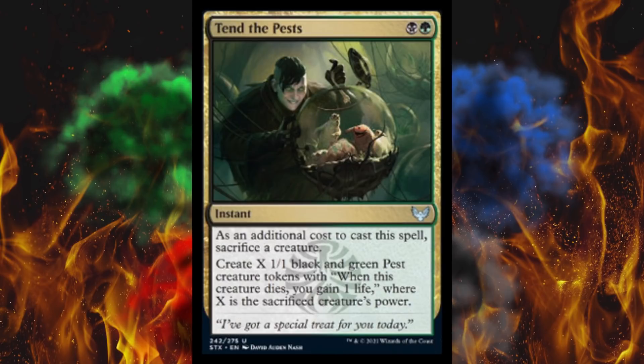Next up, Ten of the Pests. It's a 2-cost instant. As an additional cost, sacrifice a creature. Create X 1/1 black and green pest creature tokens with 'when this creature dies, you gain 1 life,' where X is the sacrificed creature's power. You could do some damage with this spell. If they're running too much removal, especially if they have a removal spell on the stack, cast this for 2 at instant speed. Save your creature and instead of going tall, go wide. Very wise adaptation against a control or point removal deck.